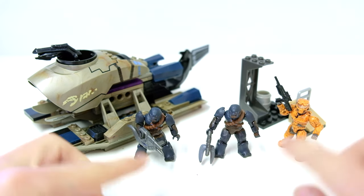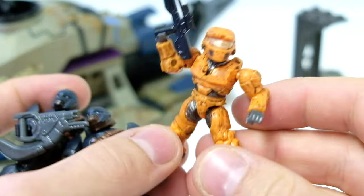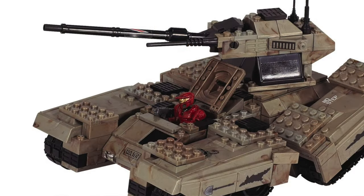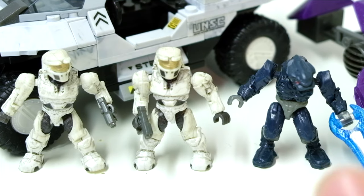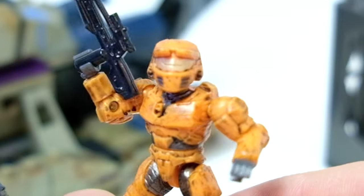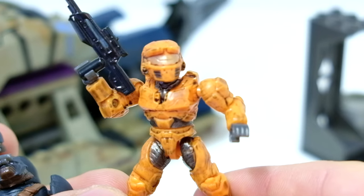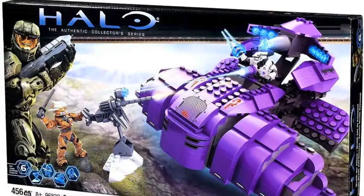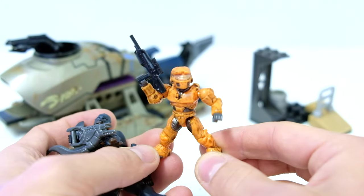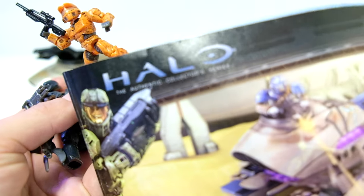The figures in particular are nothing incredibly special — two Brutes and a Spartan. For the first year we just got Spartans in green. We got one red Spartan in the Scorpion, but it was basically just green Spartans. Then we had an Arctic Spartan in the Arctic Warthog. And look at that — an orange Spartan, which matches the orange Hayabusa that came out at the same time. Hayabusa was the first Spartan, other than the basic recruit, to come out in Mega Constructs — or Mega Blocks.